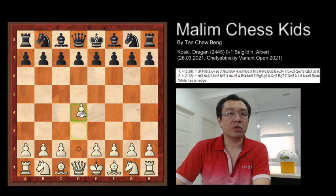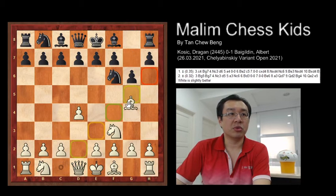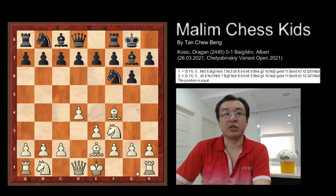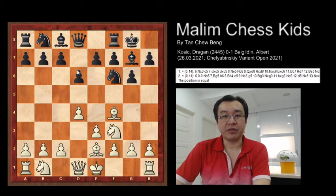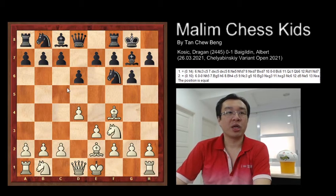The game starts with pawn to d4, f6, f3, g6, f4, g7, e3, and black goes for a short castling. Then bishop to e2, preparing for a short castling, and now d6 was played. These are the first five moves, and here you have the Torre-London system. In this position it is equal for both sides. The game continues with h3.